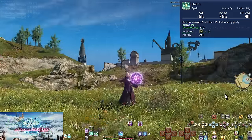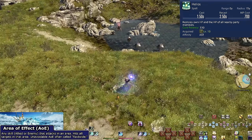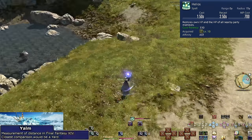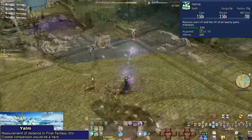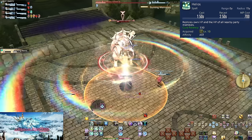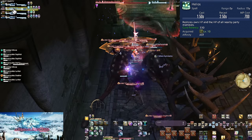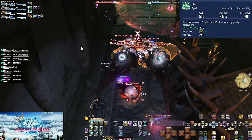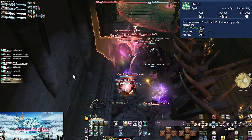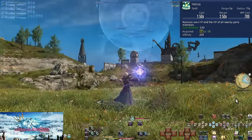Level 10, Helios. This is our AoE heal — Area of Effect. 1.5 second cast time, costing 700 MP. It heals everyone within 15 yalms of yourself with a 330 potency heal. If multiple people or even the entire party is missing some HP, you can throw out Helios to heal everyone. Just be wary of that one party member sitting at the far corner of the map. If they're out of range of the heal and they're low on health, they may need some babying. In higher level duties, raid-wide damage that can't be avoided is very common. Even then, Helios isn't the main answer to AoE healing.